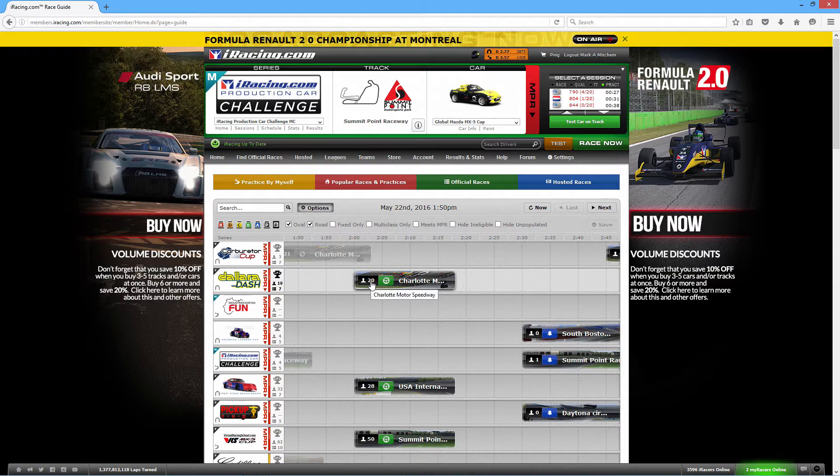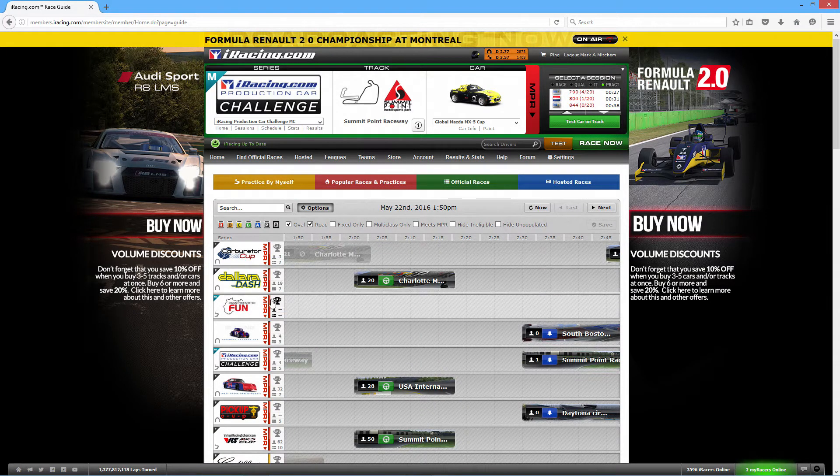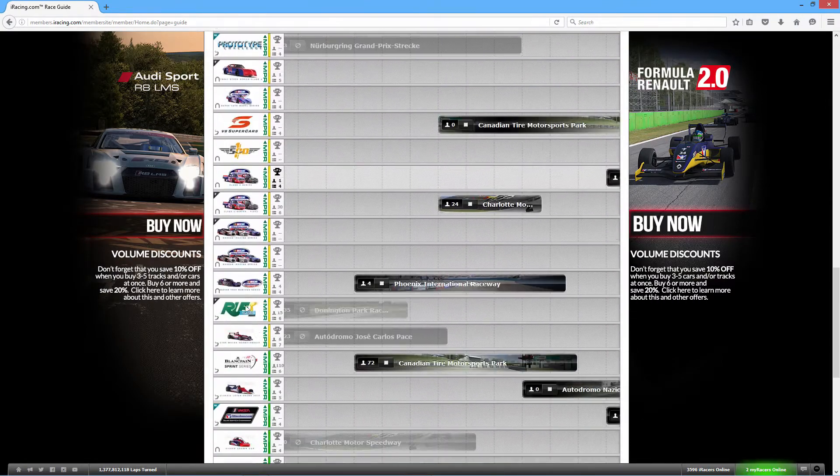This is the number of players that have entered the race, and that's where you can click to get yourself set up to go in there. The Dallara is like an IndyCar type, so this race starts at 2 o'clock — it's going to be an IndyCar race at Charlotte. You can click on that and it'll tell you how many laps it's going to be. All of these are the different divisions this game has.